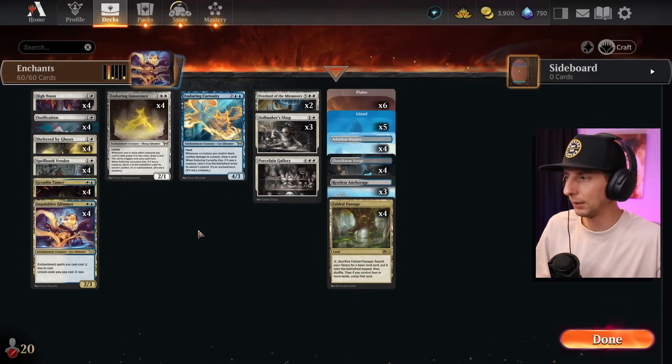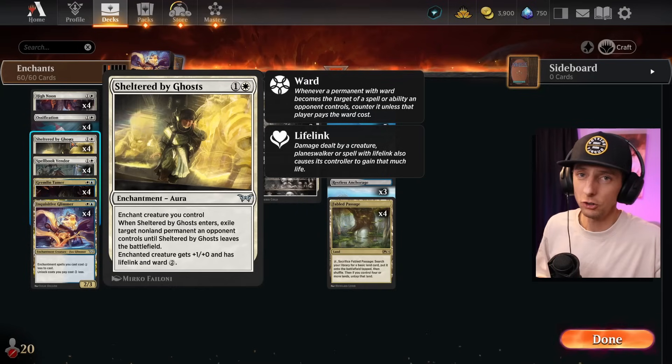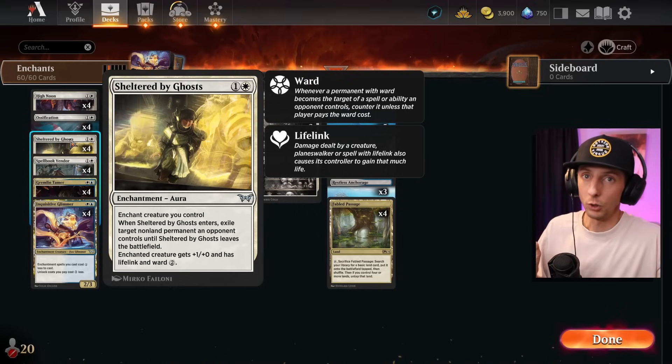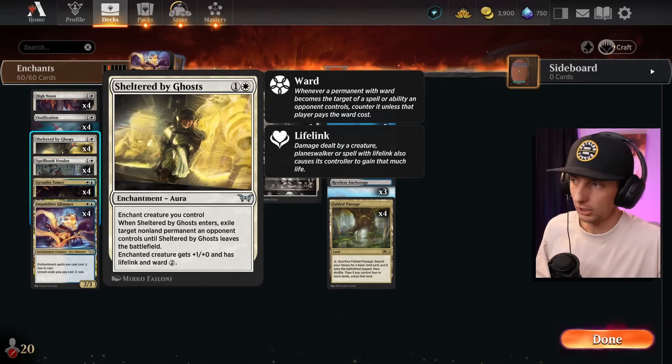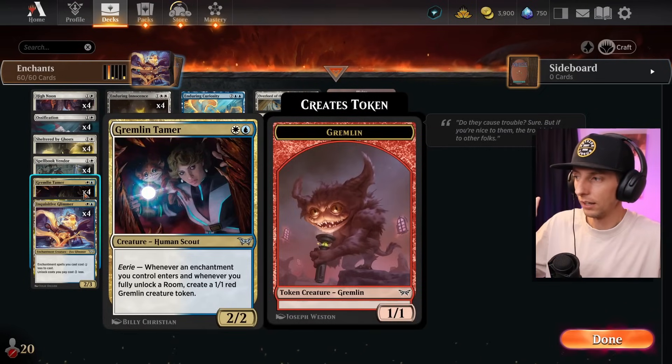We've also got new cards like Sheltered by the Ghosts, which can exile creatures. That's huge because if you're exiling things that when they die would normally throw a fireball at your face like the hero, this just exiles them straight up and it gives your creatures lifelink to get you back into the game. We've also got Ossification for the same sort of effect.